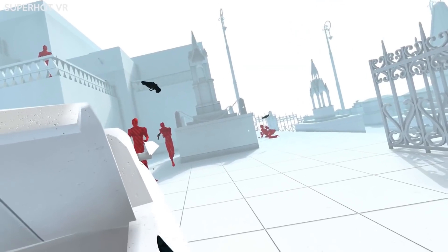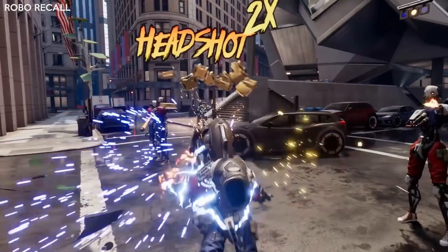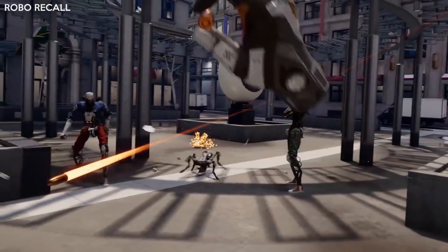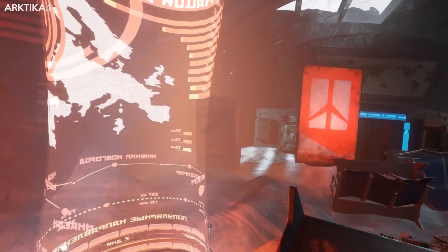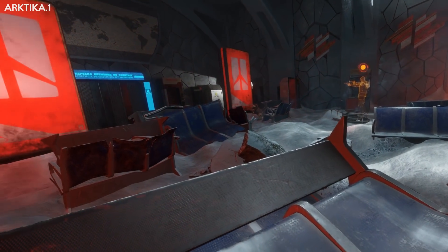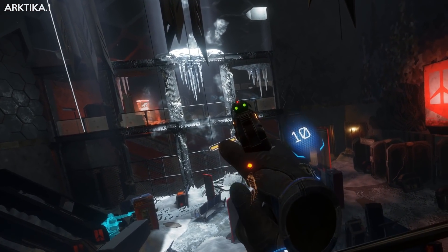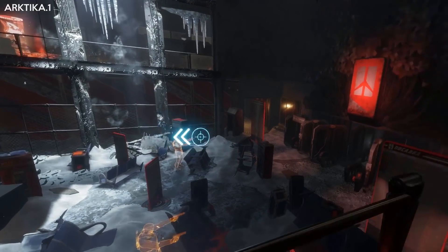With Superhot VR, when the gun is empty you can throw it and use it as a weapon, then you need to grab a new one. With Robo Recall, when you throw your guns new ones spawn on your holsters to grab. If you throw your gun at an enemy and catch it when it bounces back, it actually reloads the gun, which is very cool. Some games have very simple reloading, like Arctica 1 or Pistol Whip, where you simply lower the gun down and bring it back up again. It works great with Pistol Whip because of how the game is built around fast-paced shooting, but I personally would have preferred manual reload and free locomotion for Arctica 1.